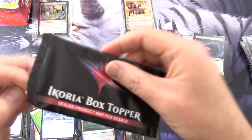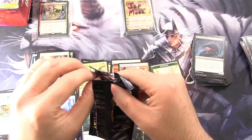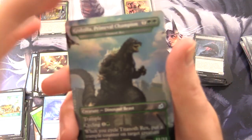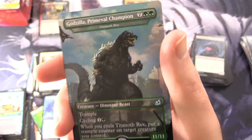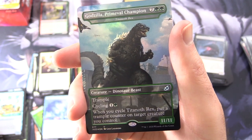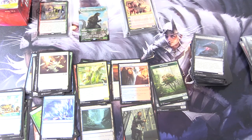Alright, what is in the box topper? And is it completely damaged? I really hope not. Carefully open this up and let's see. No obvious creasing there. It is Godzilla Primeval Champion — the alternate art for Titanoth Rex. It's a Creature Dinosaur Beast 11/11 for nine, with Trample. Cycle for one and a green; when you cycle Titanoth Rex, put a Trample counter on target creature you control. Very cool to get a Godzilla! The Godzilla lands will be on the channel very soon. I hope everyone's staying safe and healthy out there. Thanks for watching and have a great day.